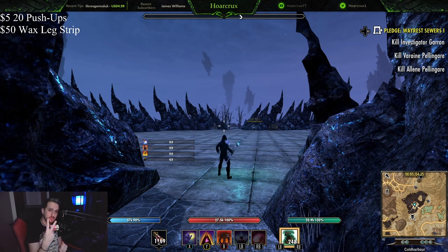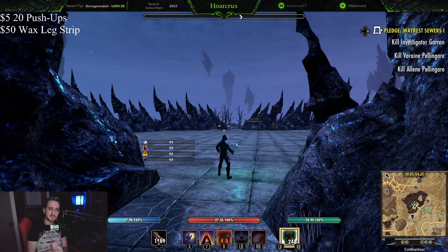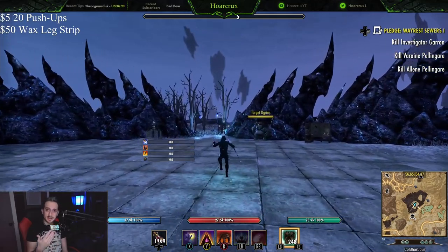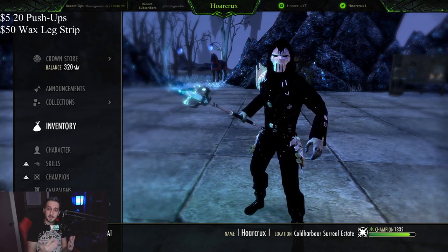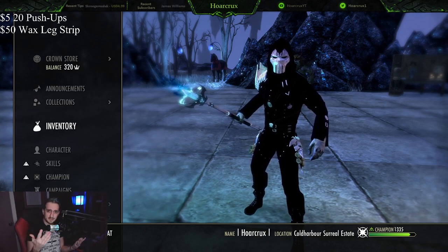I have two different builds for this video. The first build is going to be the up-close brawler-style build — this is how you're going to get the most damage out of a Heavy Attack build on the Magicka Dragonknight. The second build is more of a sniper-style build. The first one really shines when you are running with someone you know, a pre-made, or if you have a dedicated healer. If you do not have a dedicated healer or organized team members, the first build won't work out too well. The second build is the easier route — you just sit in the back and zap people for 6k and 7k Heavy Attacks every half second.